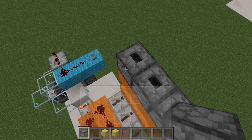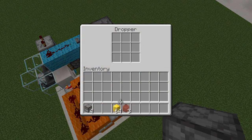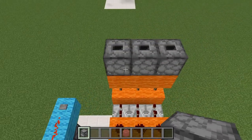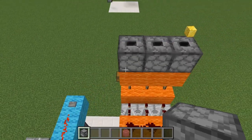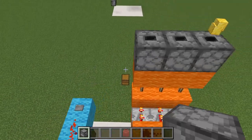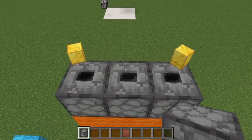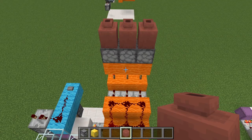The last thing to do is place in the droppers — replacing these lamps with droppers. Place in whatever items you want to use as the marble or ball. Place those items into the dropper. We push the button — item pops out of the right side, right side again, and the left side. Now all we have to do is place down our decorated pots and this build is finished.